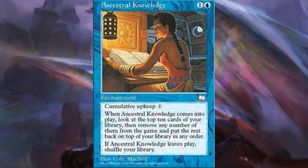Then we have Ancestral Knowledge — a two-mana blue enchantment. When it enters the battlefield, you look at the top ten cards of your library, exile any number you want, and put the rest back on top in any order. If it leaves the battlefield, you shuffle your library, and it has a cumulative upkeep of one. It's very good card manipulation. Blue does that better than any color, and this card is extremely underrated — it's one of those Weatherlight cards that just doesn't see enough play. You are playing blue so you have ways of protecting it, like countering removal.